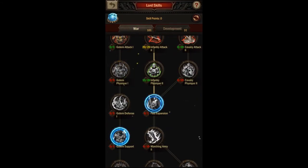The Fast Expansion Lord skill, which is located under the War tab, will increase the maximum size of your army by 10% for 1 hour. This skill can be incredibly useful in large battles and in events, but the effect is temporary. It's also located about halfway down the War skill tree, so it'll take quite a bit of time before you can unlock it.